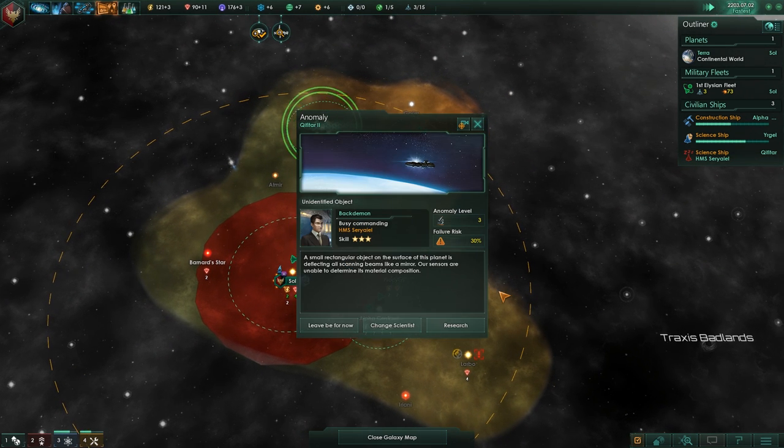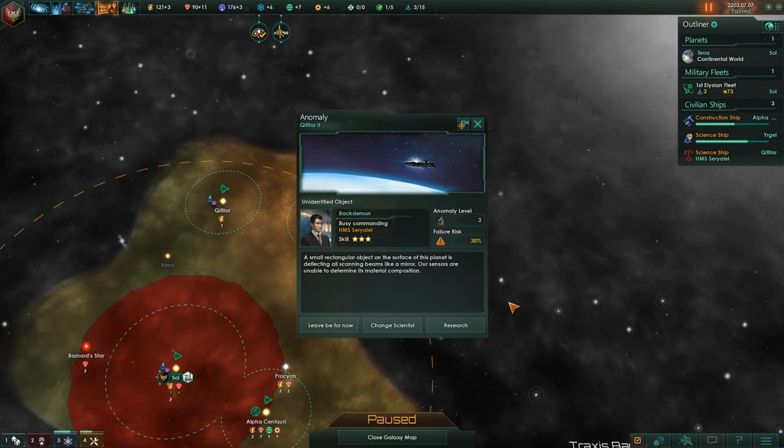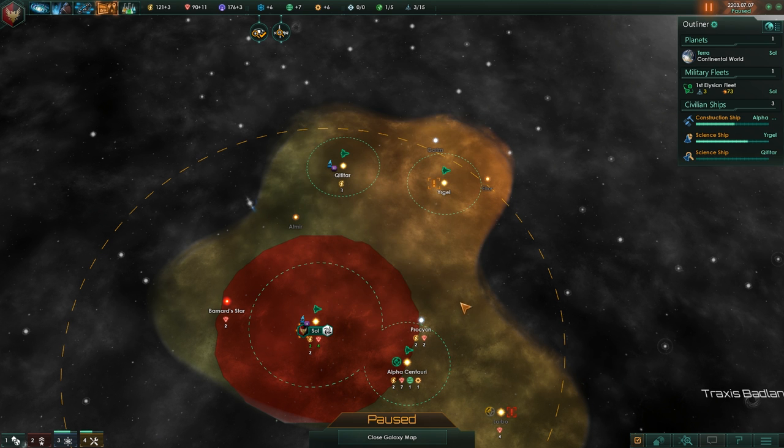System survey complete. Anomaly found — 30% chance. A small reptile object on the surface of the planet is reflecting all scanning beams. We'll do it. It's a 30% chance — just don't die. That would be expensive to replace you.